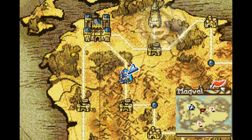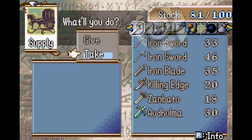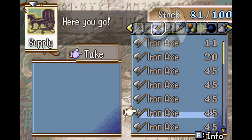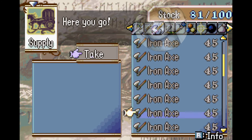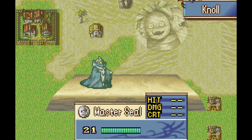Hey everyone, this is Mecca and welcome to another Fire Emblem guide video. Today I'm going to show you how you can get infinite Iron Axes in Fire Emblem 8's The Sacred Stones. We're going to do this by abusing the Summoner class, specifically by exploiting a loophole.